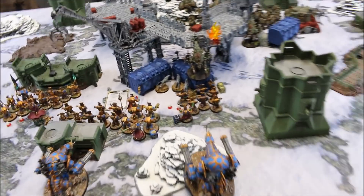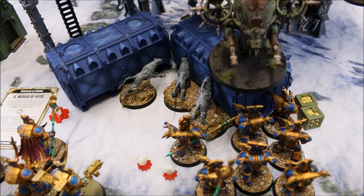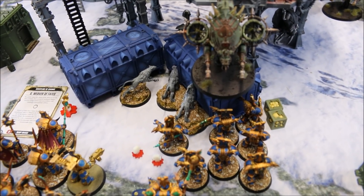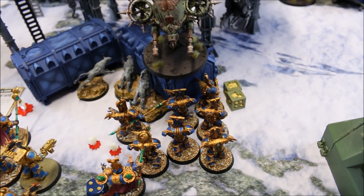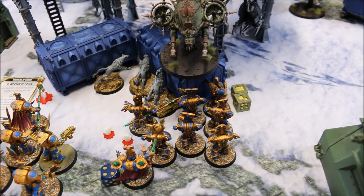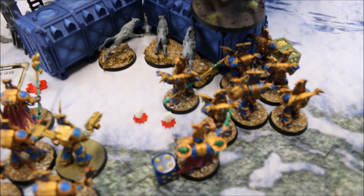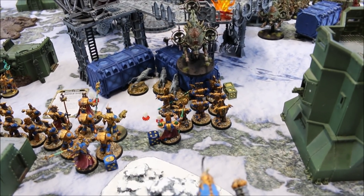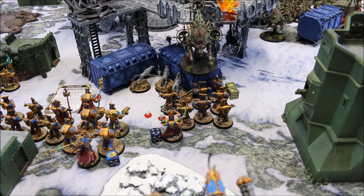The assault didn't go to plan. The Drone used its pile-in to lock both Rubrics and Spawn, but the Spawn killed it — taking four wounds, failing all invulnerable saves, failing all but one Feel No Pain, and then a basic Rubric Marine punched it to death. Death Guard used Putrid Detonation for some payback, wounding the Sorcerer, a Terminator, finishing a wounded Spawn, and killing a Rubric. Death Guard gave up First Blood; Thousand Sons lead one to zero.